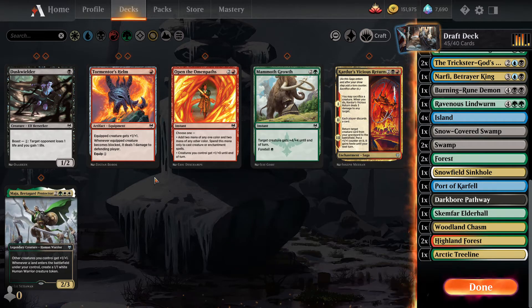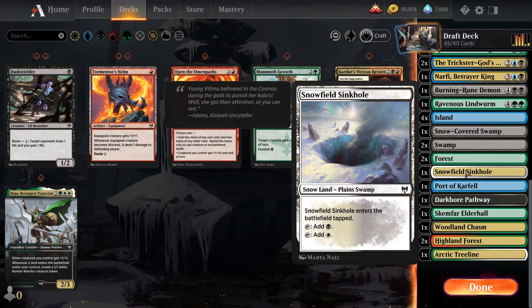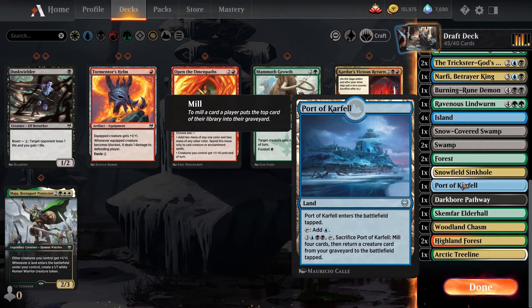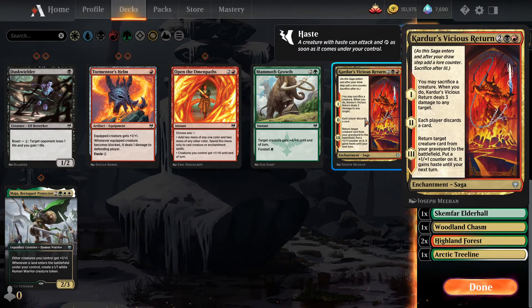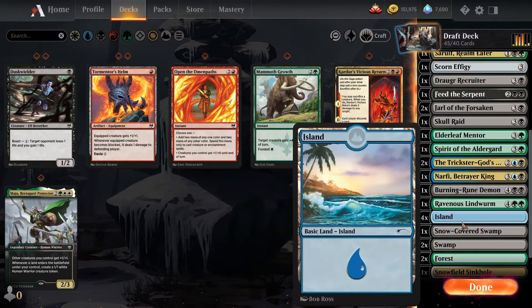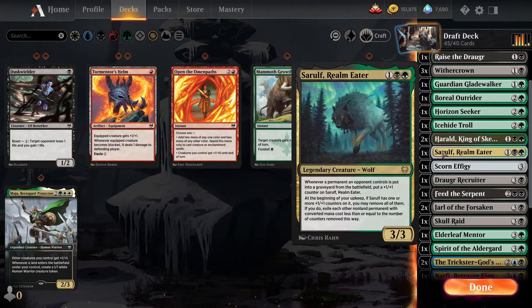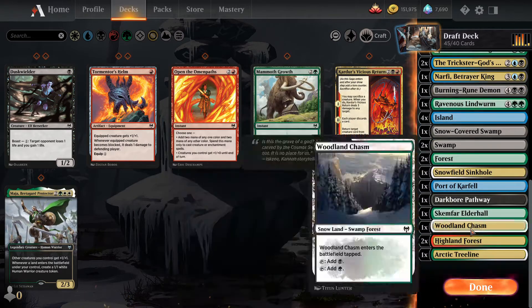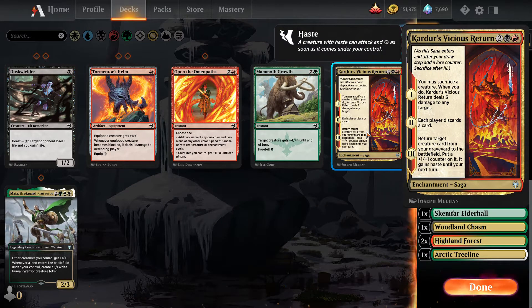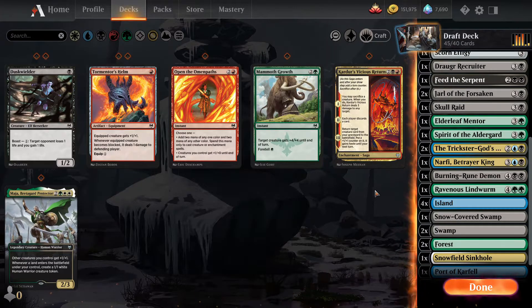I have two red sources, so I could consider splashing this Return. I have two white sources but double white isn't very splashable, so maybe this Return. But if I don't have something like Glittering Frost or Replicating Ring, this would still mean I'd play just a mountain, and I didn't even pick a snow-covered mountain, so this isn't very appealing right now. Splashing this also means I'm still quite heavy in the four-mana slot.